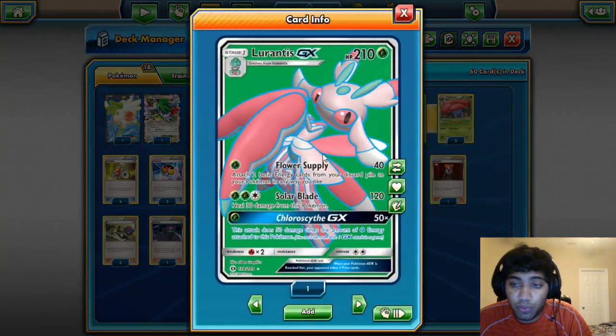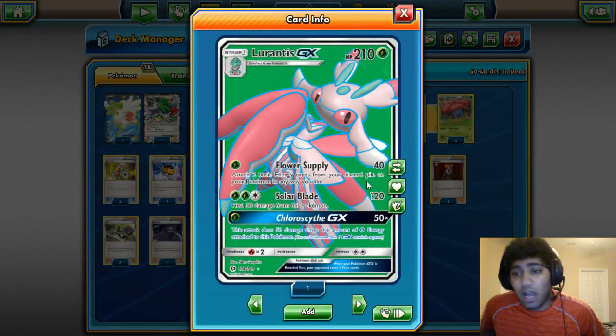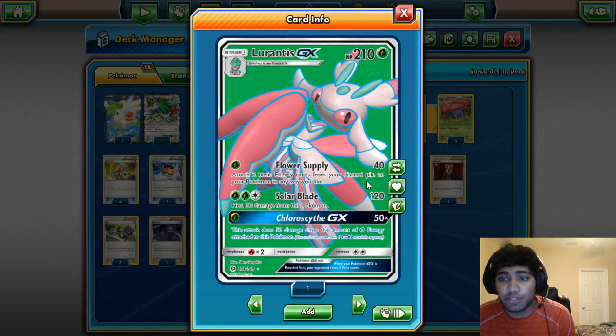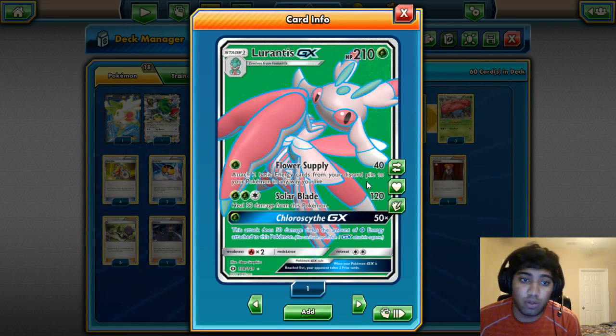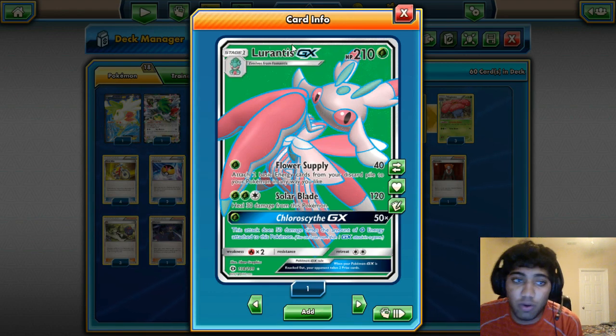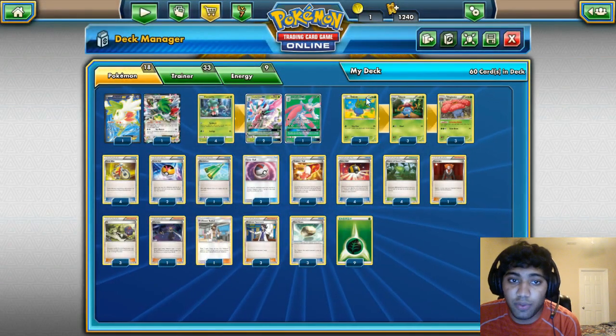There's the 4-3 Lurantis line. Flower Supply does 40 damage and lets you attach two basic Grass Energy from your discard to any of your Pokémon — back to the active Lurantis, to Vileplume, to Shaman, whatever. Solar Blade hits for 120 and heals. That's the general concept: win the game under trainer lock. Chloroscythe GX is your late-game finisher, and Lurantis is really your only attacker you need, so a 4-3 line is sufficient.